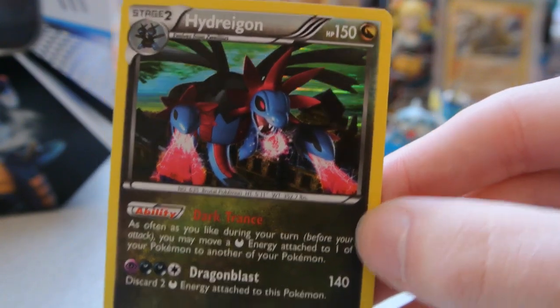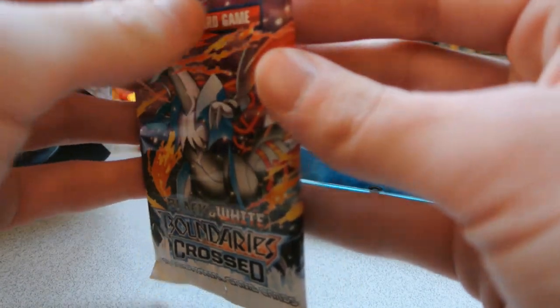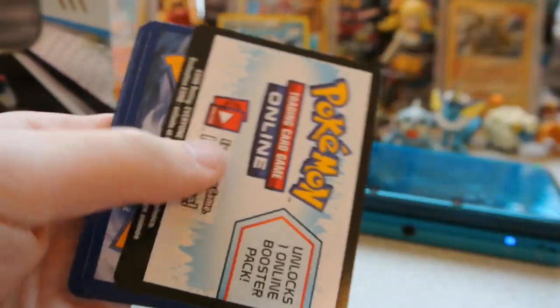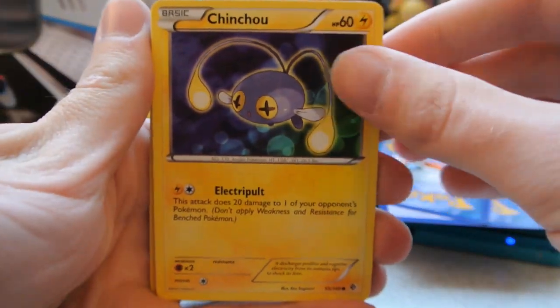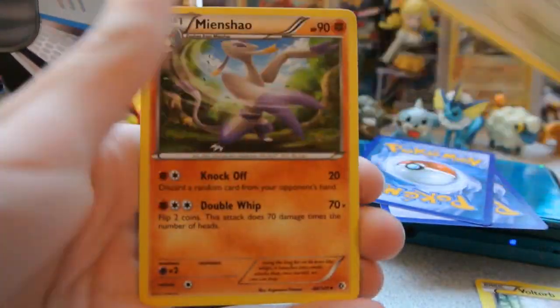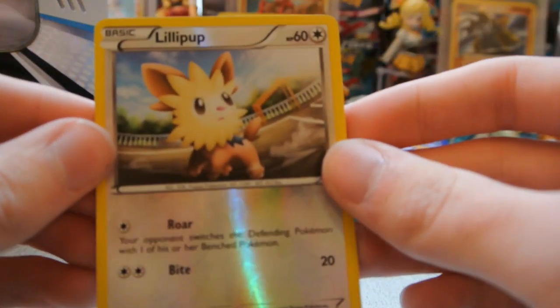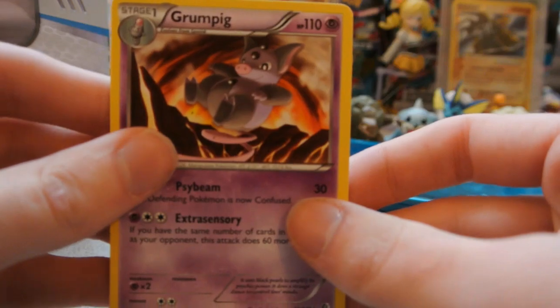Now let's open up the Boundaries Crossed pack — there is a White Kyurem on the front of this pack. We have: Chinchou, Pidove, Voltorb, Energy Search, Vullaby, Heracross, Lopunny, and Mienshao. The Reverse is a Lillipup, which is just a Common. And my Rare is a Grumpig Regular Rare. So two Regular Rares and one Holo from the actual tin packs.